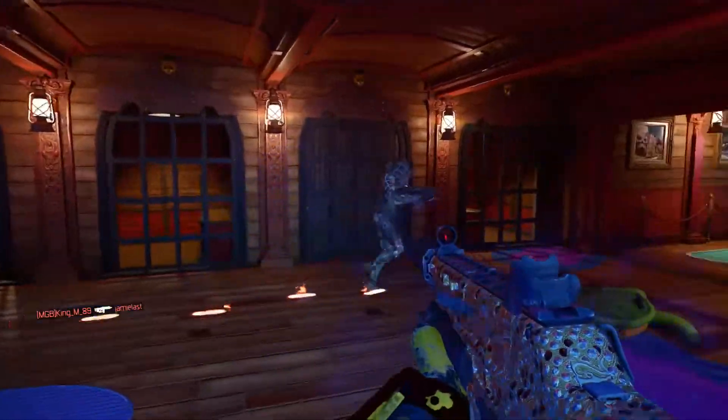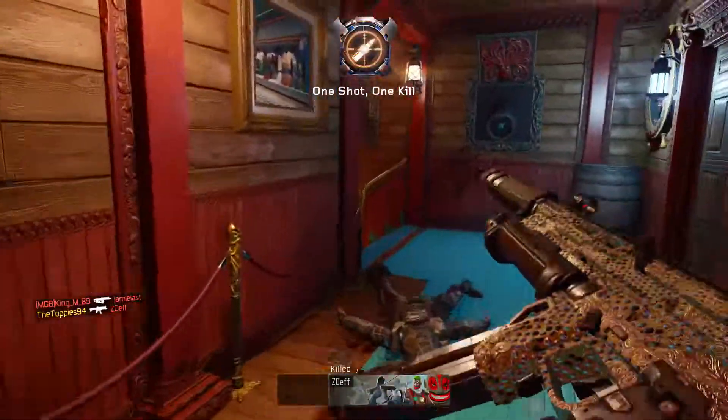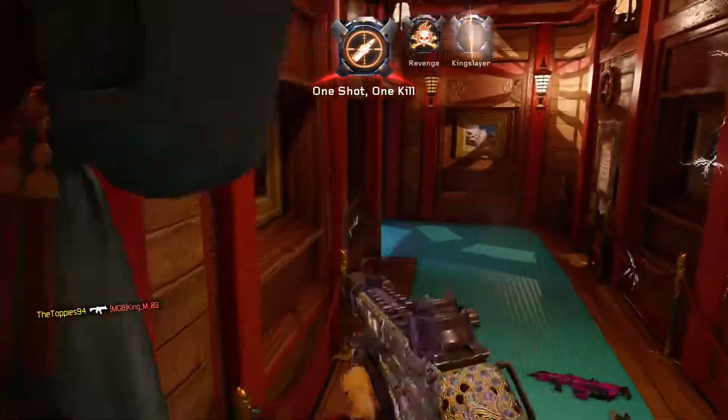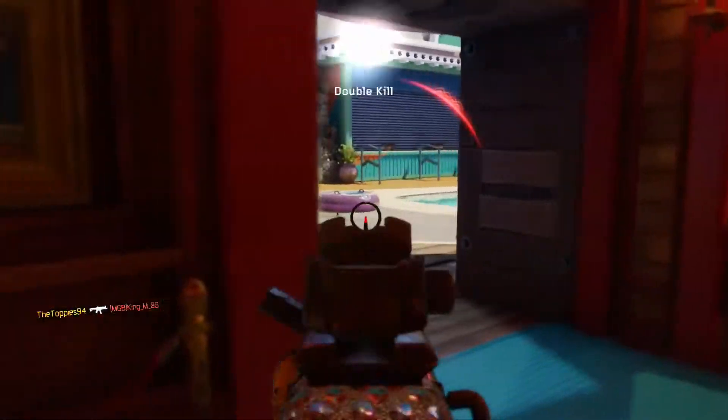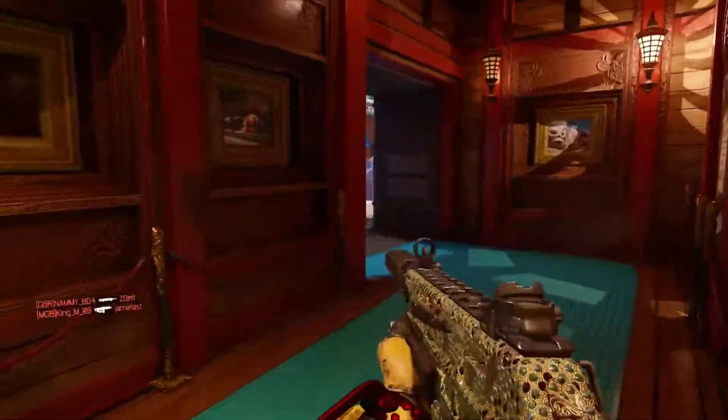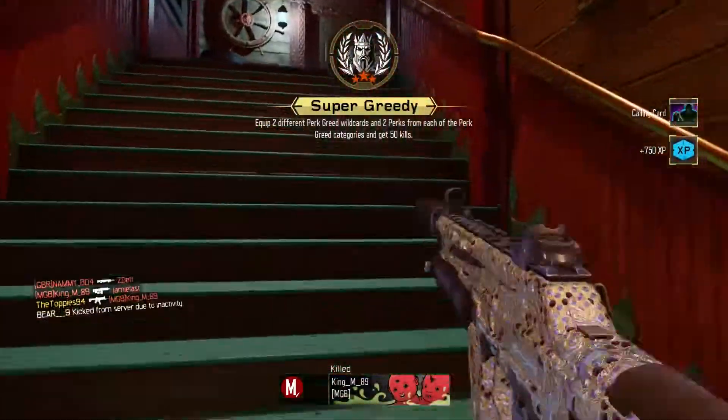These tips will help you out on a few things I've mentioned in the going for gold episodes, like with the Draken — I told you to go and play in hardcore. It increases the amount of damage that each shot does, so in hardcore a Draken will be a one shot kill whereas in normal core playlist it would be a two shot kill. So you have to be in hardcore if you want to get those one shot kill medals.